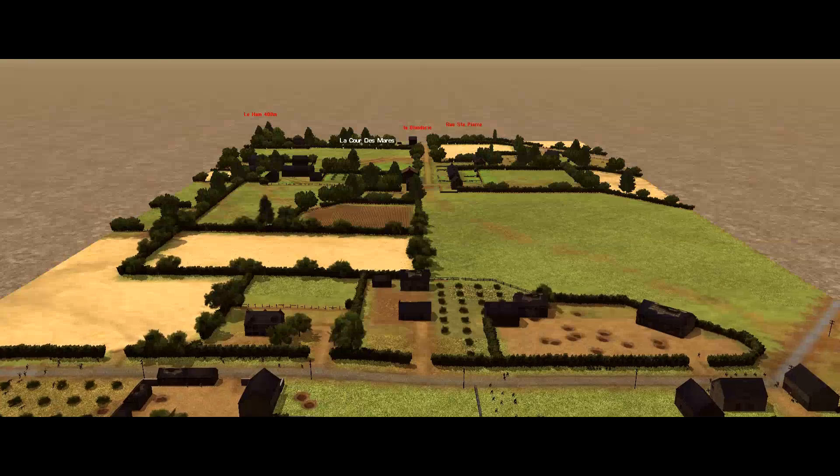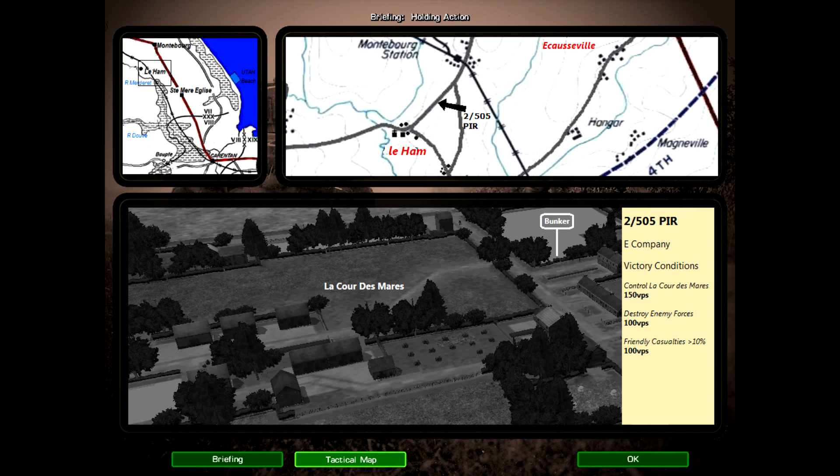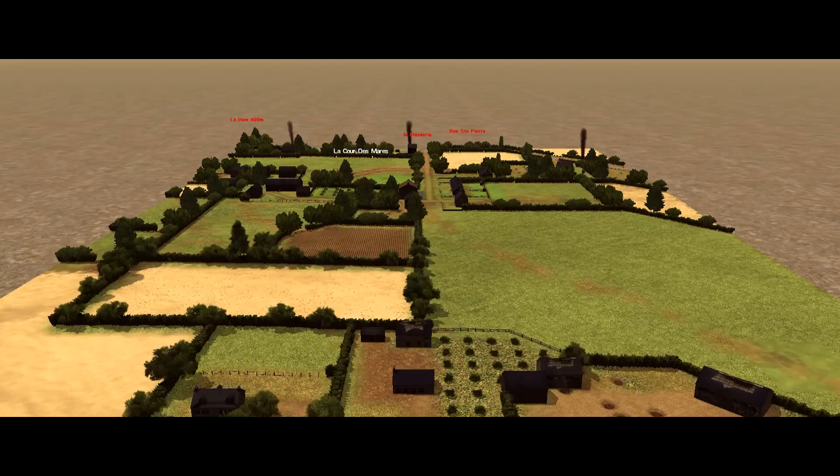The map here is about 500 by 300 metres. We've got a single company and only 35 minutes on the clock, so we have a much smaller scenario here, which makes a nice change from the pretty chunky battles we've been playing for a while. There are two objectives. I get 150 points for securing La Cour des Mers and 100 for destroying the enemy. There's also another objective that awards points for keeping my casualties below 10% as a kind of bonus.